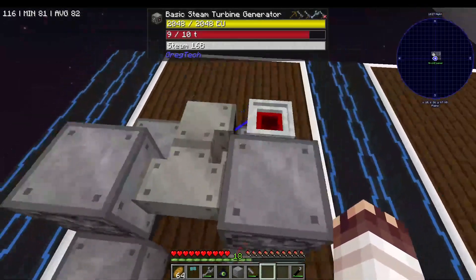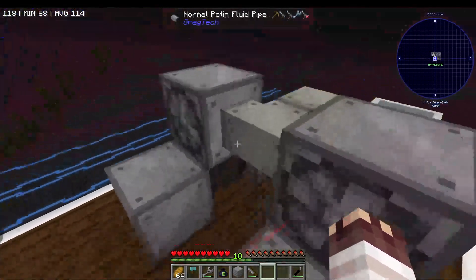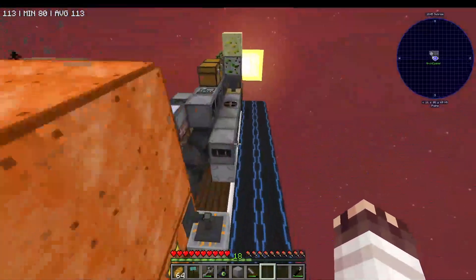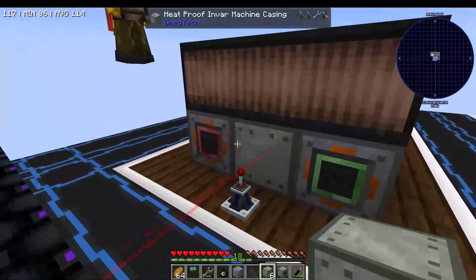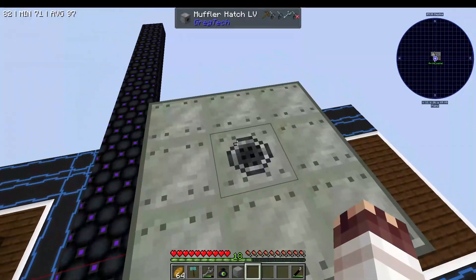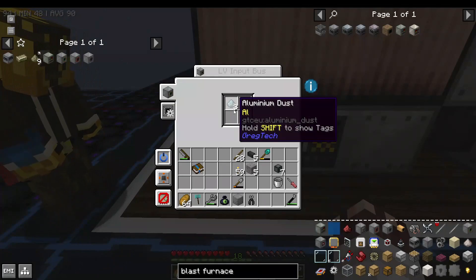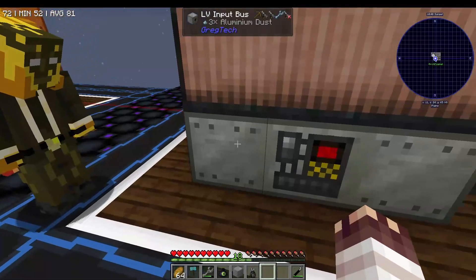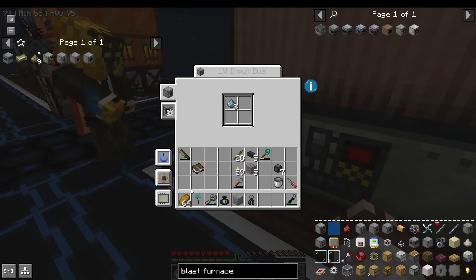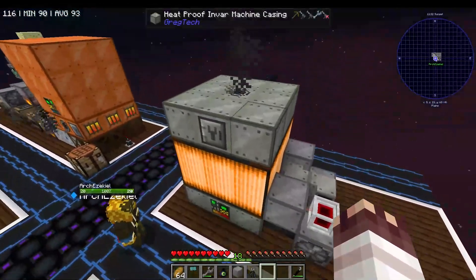We have four steam turbine generators, because 128 EU per tick is MV, the basic amount of power required to run an electric blast furnace. LV energy hatches take two amps each, so you can just plug two amps from two steam turbines into two different hatches and you get four amps, which is MV. I don't think that works for an average MV machine, but for multi-blocks it does. We've placed our input and output buses down here, as well as the input hatch for fluid in case we need to put nitrogen and oxygen. The one hiccup we noticed is that the muffler absolutely has to be at the top; all the other blocks can be wherever. We just need to run maintenance on it. Arch has already put aluminium dust in the blast furnace, the first thing we'll want to make.